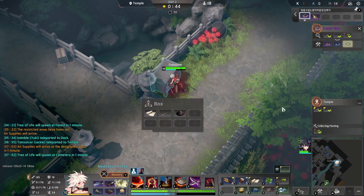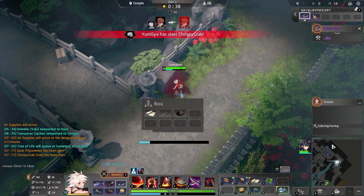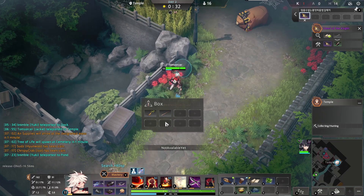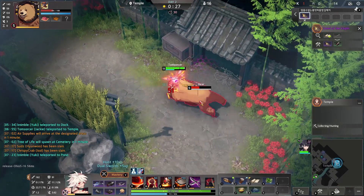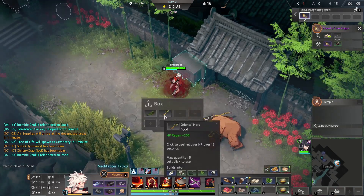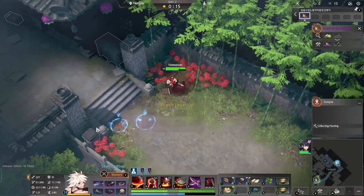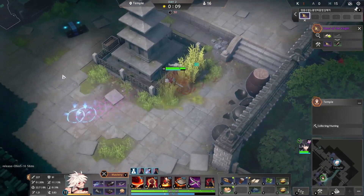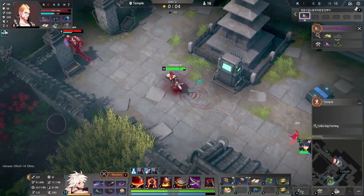A guy bled out — no one saved that poor guy. There's someone up here; looking for mousetraps and nails so I can make that force core. Found more heated oil. Found a mousetrap. There's a Magnus — not trying to fight them, just trying to make fish and chips. Going to grab the tails. That Magnus isn't strong enough — going to chase them down. They're ulting away.